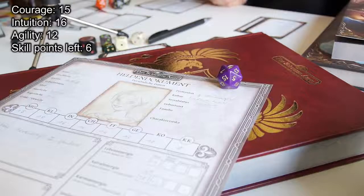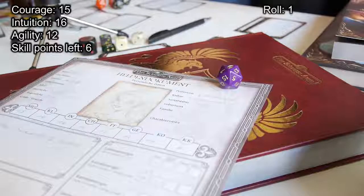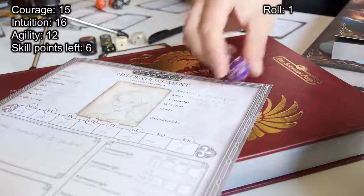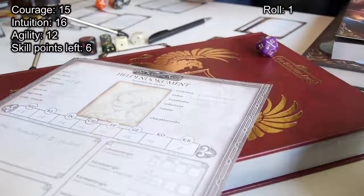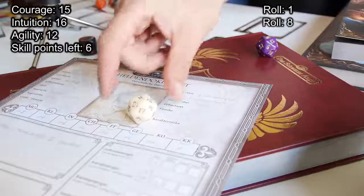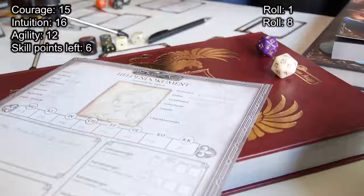And that's a 1 — that's the symbol of The Dark Eye, and that's the best you can roll. That's a very, very good start. If you get a second one, this is going to be a very good roll. Now roll for intuition — confirming is just for fight situations. And that's an 8. Intuition is 16, so that's fine.